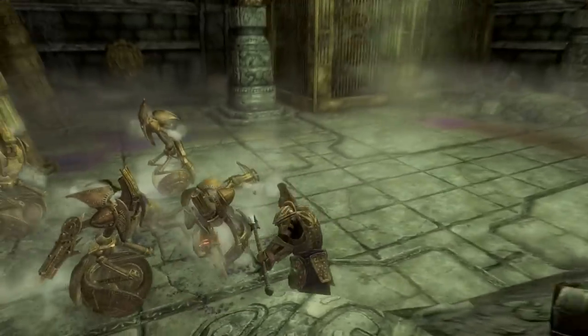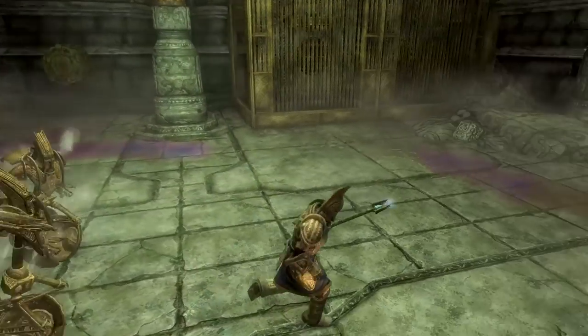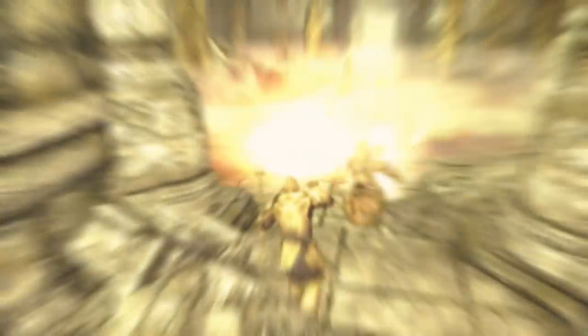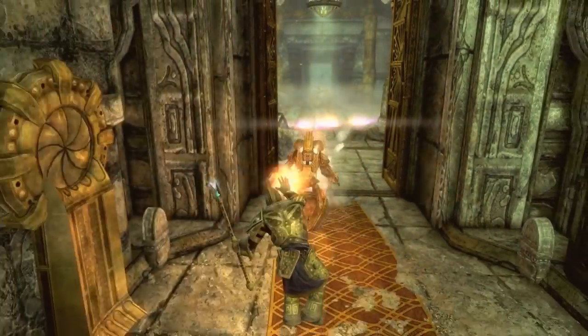So the two playstyles tend to be: having all Dwarven armor with the Visage of Mizund, Spellbreaker and Destruction Magic; or switching out to the other enchanted Dwarven helmet and using the ethereal staff and Keening.